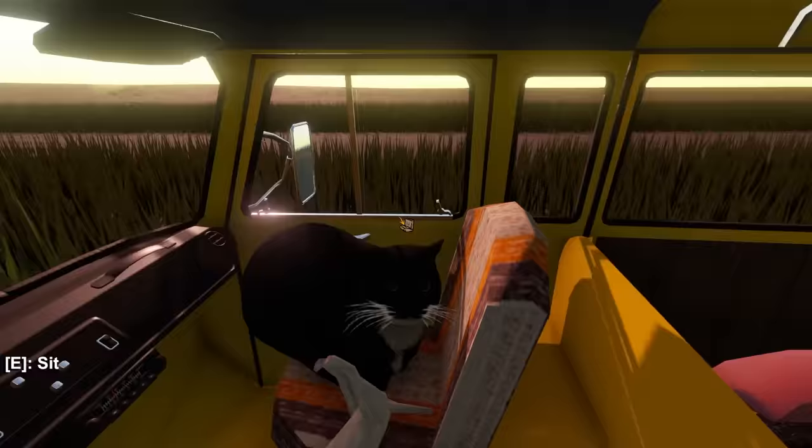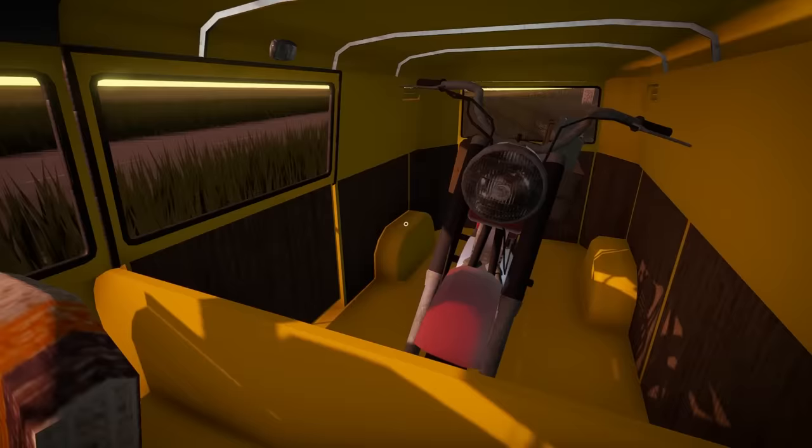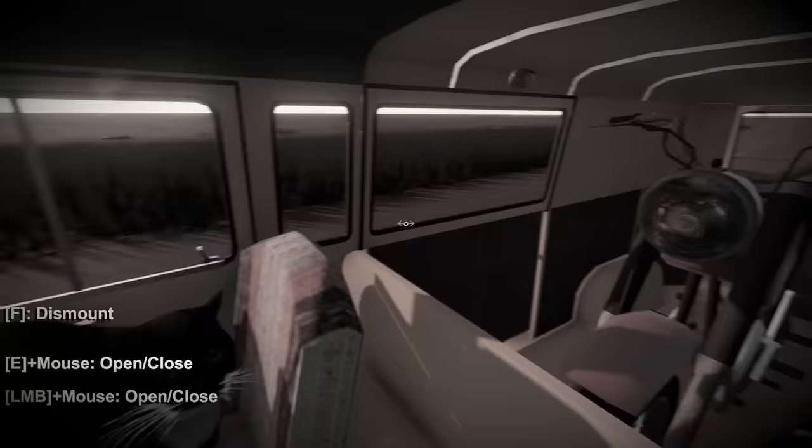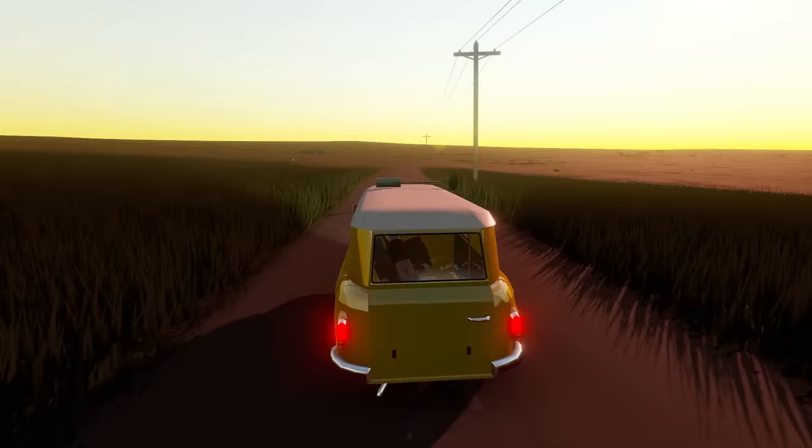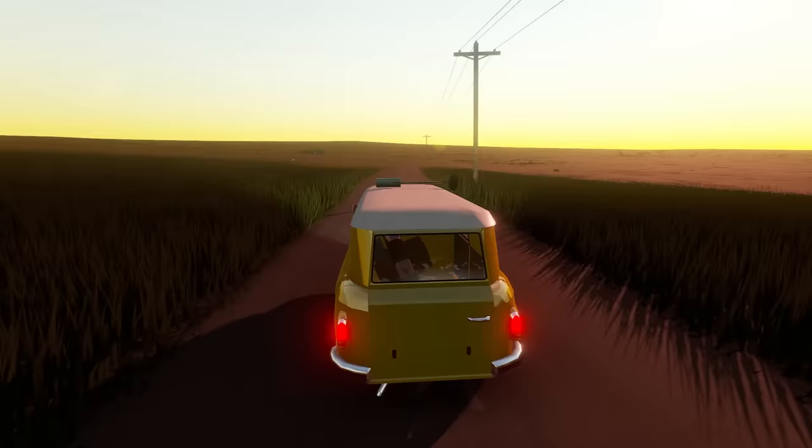We can now hit the road with the motorcycle in the back. My metal detector is actually staying up there on the roof, so it works. Don't worry about it tipping around in the back there - this should be fine. Anyways, stay sweet - bye.